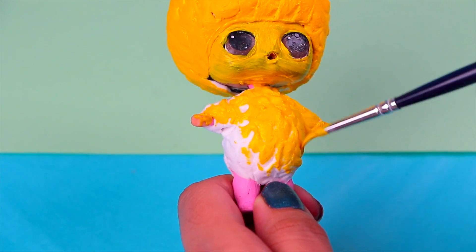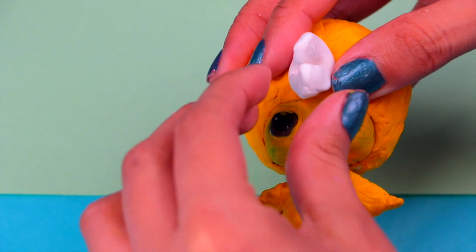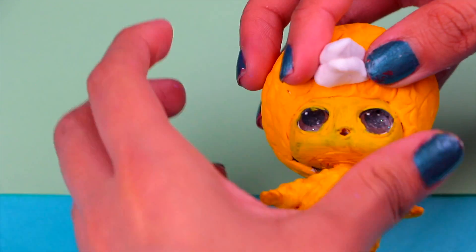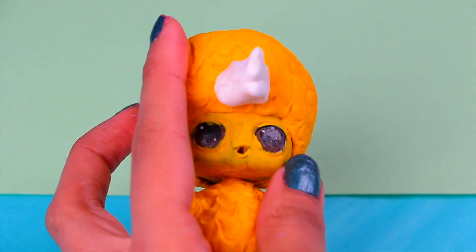Cover it all with yellow, including the hands and the face. He has a big beak, so let's shape it with clay and place it here. Did you know he can roller skate, ice skate, dance, sing, write poetry, draw, and even ride a unicycle?